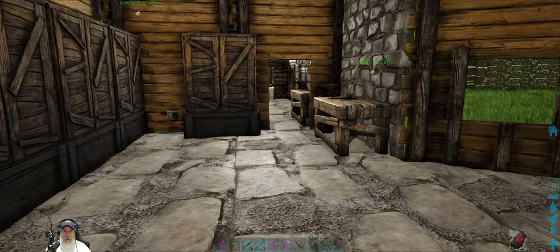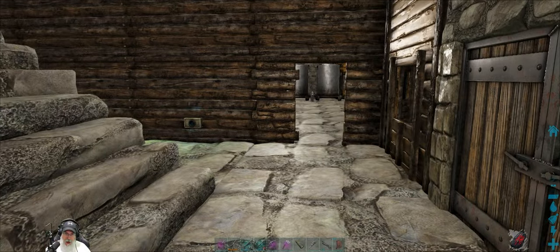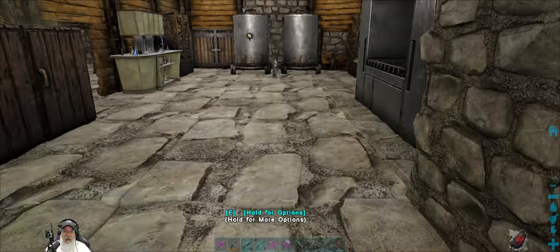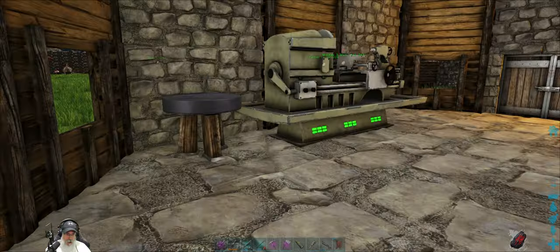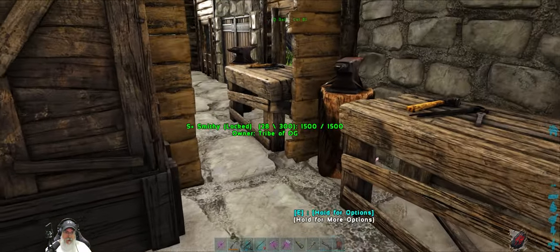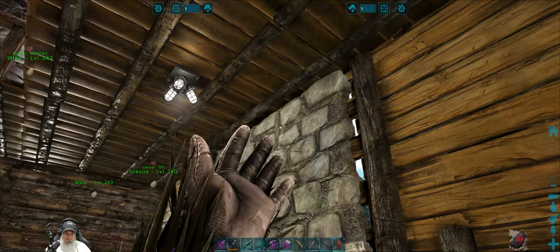Welcome back everybody to Ark Survival Evolved on the Fjorde map. I'm an old guy gaming. In this episode, we are going to go hit up the swamp cave and if we have time, also the cave with the artifact of the strong. So the first thing we got to do is we have to make ourselves a gas mask to get into that swamp cave.